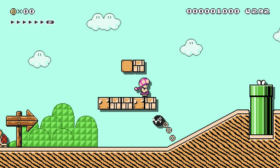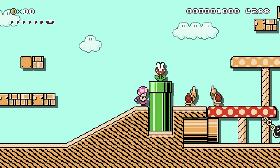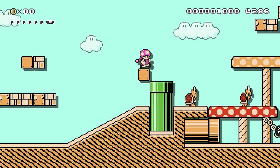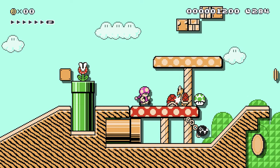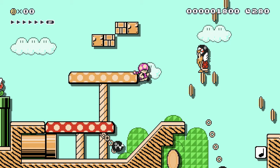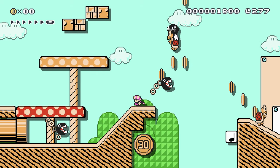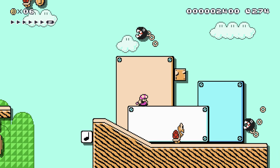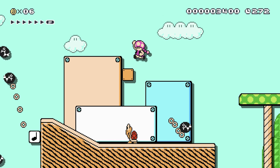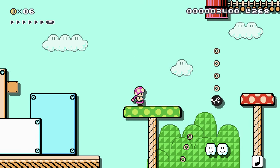I notice this level's using some new things in this game - you've got this slope here. You might remember there were no slopes in Mario Maker 1, so that's one of the new exciting things. There were already Chain Chomps and 1-Ups and Koopa Troopas. There wasn't Toadette, but that's not part of the level - that's just my settings. The characters you pick doesn't actually affect the gameplay at all, it's just an alternate skin sort of thing.